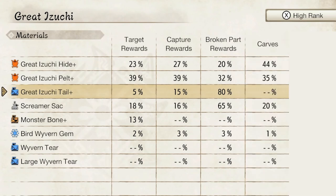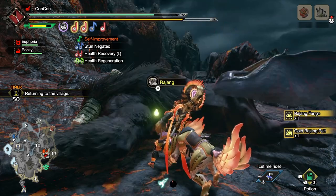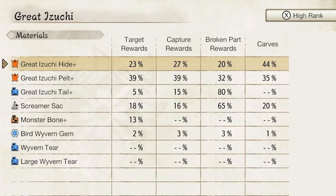Now if we go over to that fourth column, you'll see this one is Carves. You can only do this right after you kill a monster — you get three chances to carve and get a variety of different parts. You can see that is a 44% chance of being hide, 35% of being pelt, 20% of being the screamer sack. You will not get the tail at all from carving this monster.